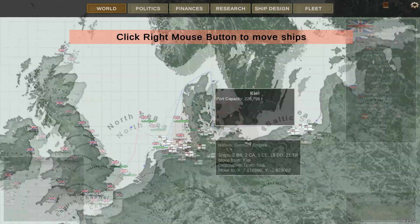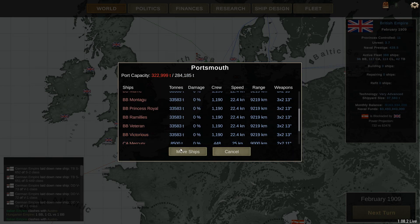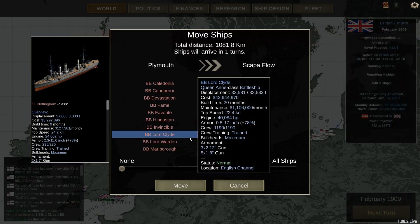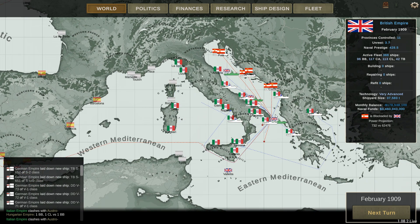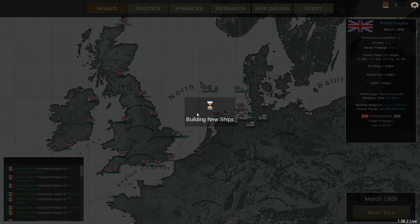I have 17 battleships sitting here, so that's what we're going to use to start a war. We're going to park them in German waters and laugh. Let's make that 27 — well, 26. We're just going to do this — come at me. We'll leave these task forces in place to ensure shipping. We should have well over 100,000 power projection after the next turn, and maybe we'll get lucky.